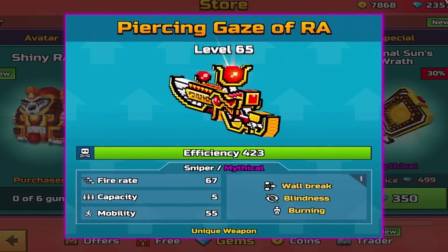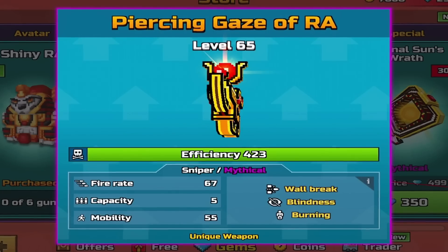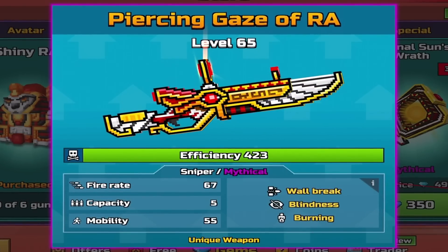The Sniper is the Piercing Gaze of Raw — Sniper, Mythical, Wall Break, Blindness, Burning, Fire 867, Capacity 5, Mobility 55.